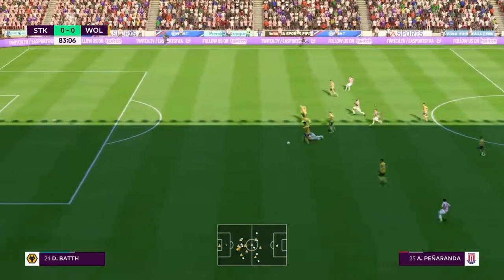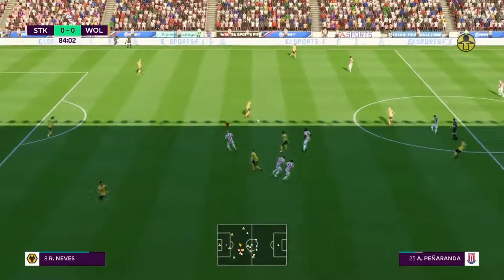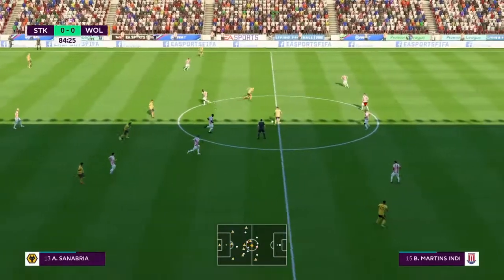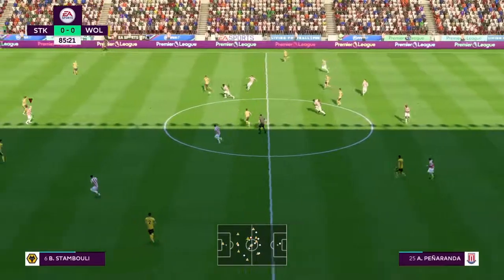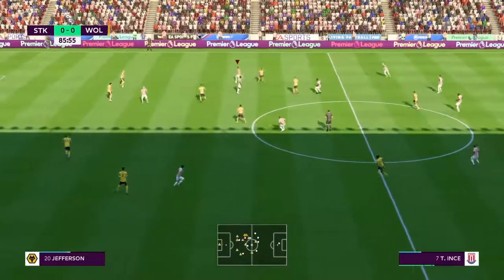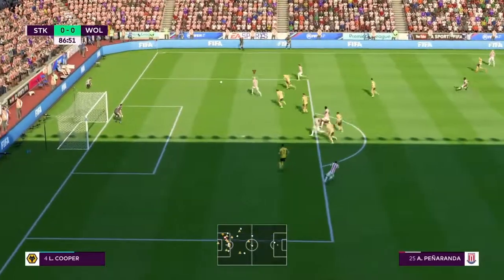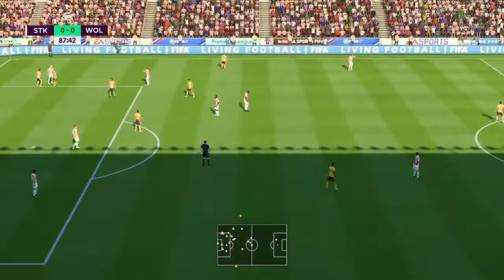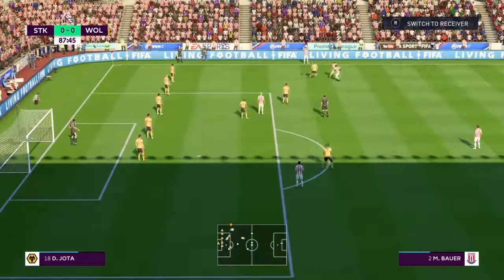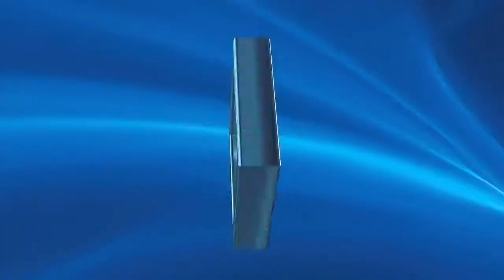Just a few seconds ago — what a vital one, might have won his team a point. The referee has said to Wolves: you can keep going here, it's your advantage. That's great defending at a crucial time — they could have gone on to score, which would have decided the match. And it's gone out for a throw. This is where substitutes are important — who and when.